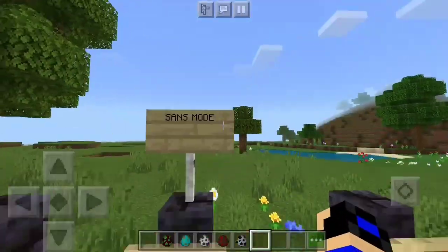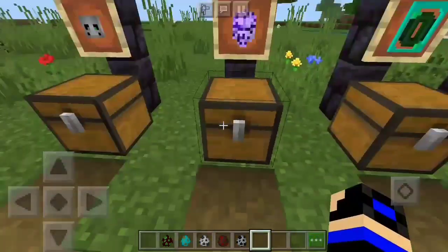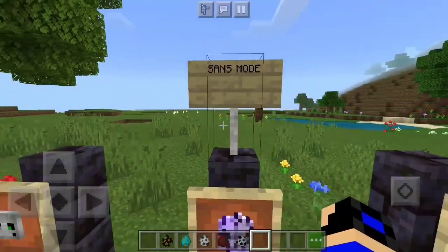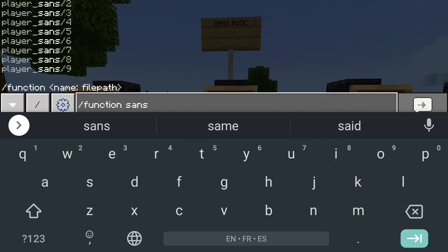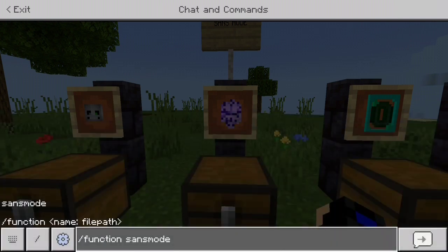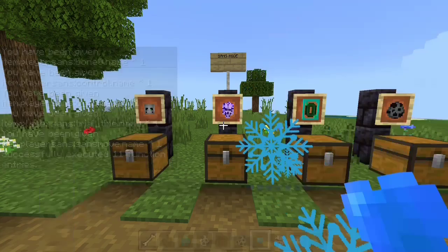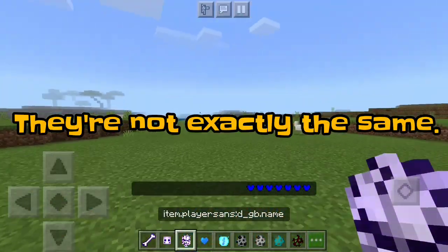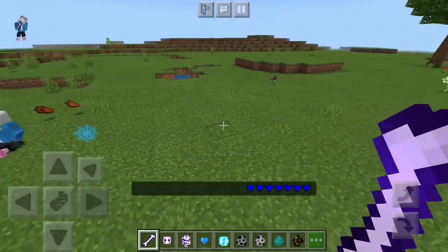That's the quick look at Sans himself. The next thing is Sans Mode, which is actually pretty cool. You won't find this in the creative inventory, by the way. All you need to do is go to the chat, type slash function, then slash function 'sans mode', and this allows you to become Sans yourself. When you click OK on PC, it's going to give you a bunch of items, which are the same as Sans's attacks that we just saw — including the bones you can use to kill mobs.